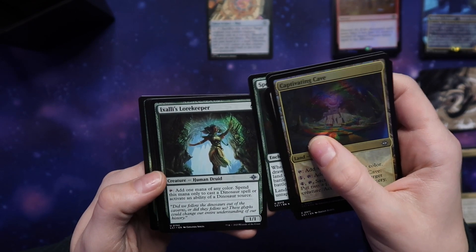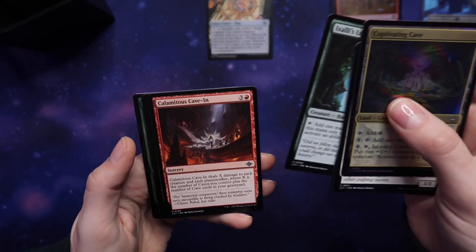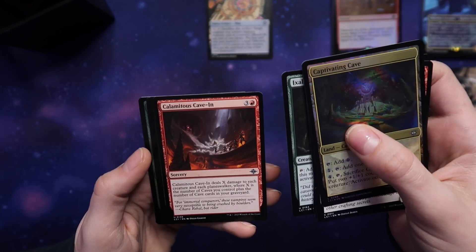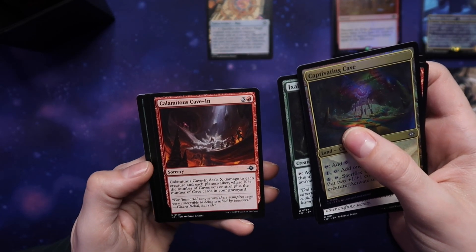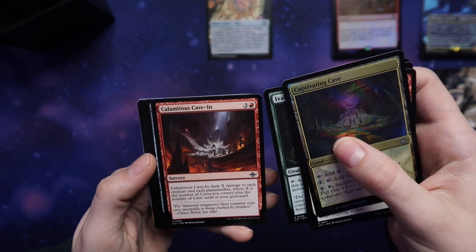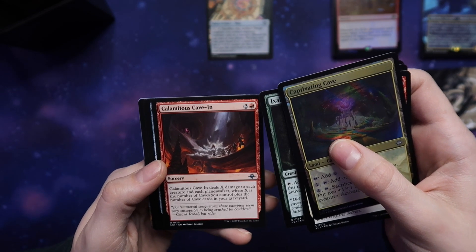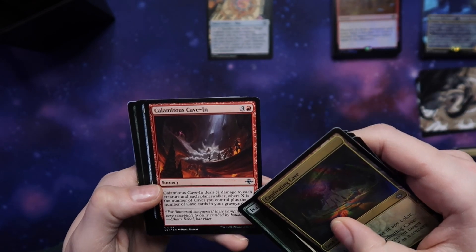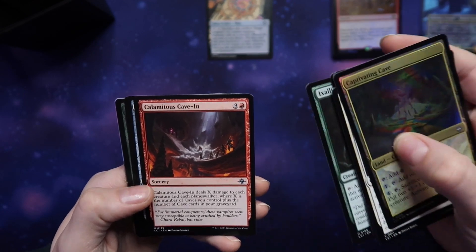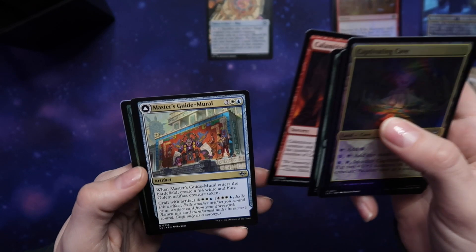Ixali's Lorekeeper — add one mana, so a mana creature. That's super helpful. Calamitous Cavern — sorcery deals X damage to two creatures and planeswalkers. That's really good if you build a cave-focused deck, and it seems these cards are clearly built around that.